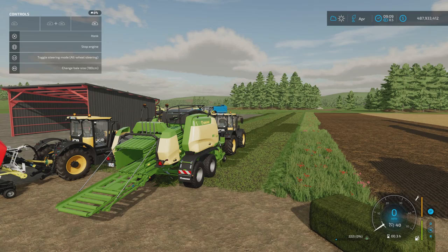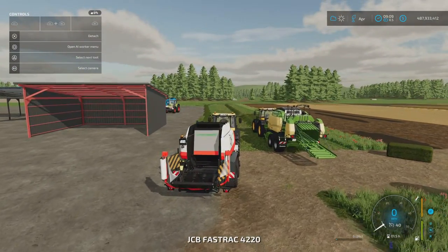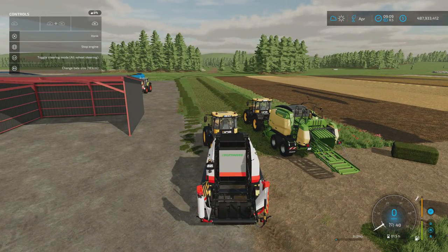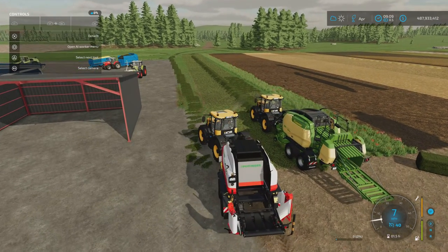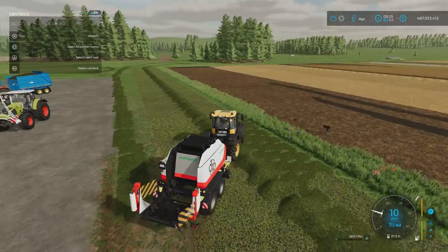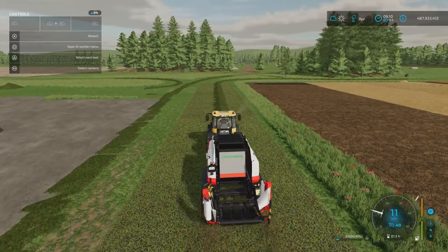I'm going to try the round baler at size 183 — three times standard capacity — and hopefully it should come out the back and wrap. Turn off automatic drop and let's see. The 244 square bale wouldn't go through the baler wrapper, so I want to test whether 183 works. It's all part of the fun — just bear with me while I fill this up.